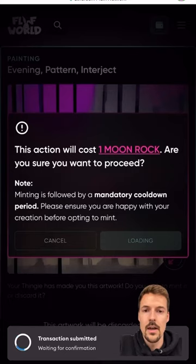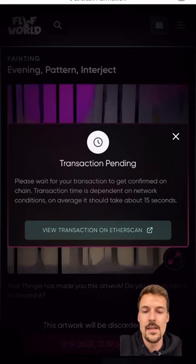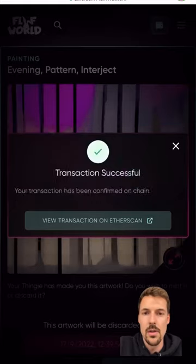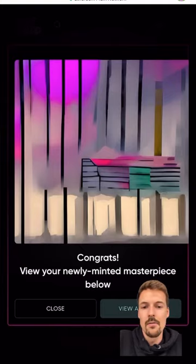So if you're just going to create art it costs one moon rock, and then if you're going to mint the artwork after, it costs another moon rock plus the gas fees for the minting. You just wait for the mint to go through as a transaction. Once you've done this it shows up in My Artwork and also on OpenSea. Congratulations — this is my newly minted masterpiece, pretty cool, came from my thingy.